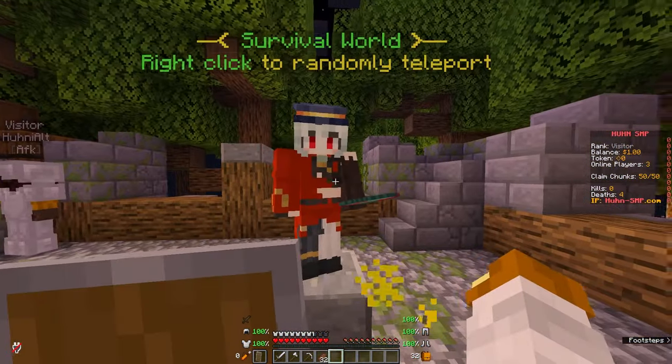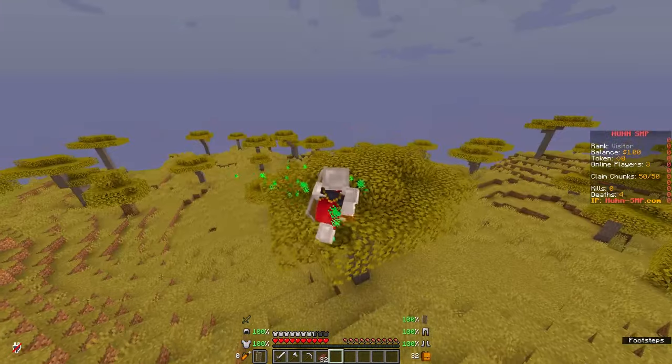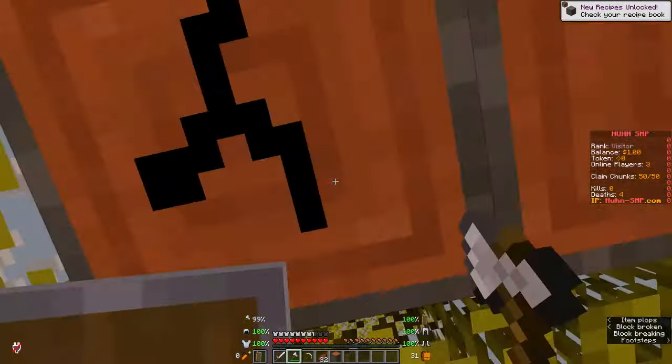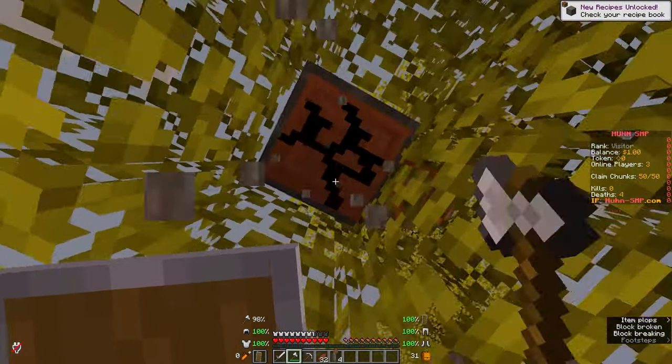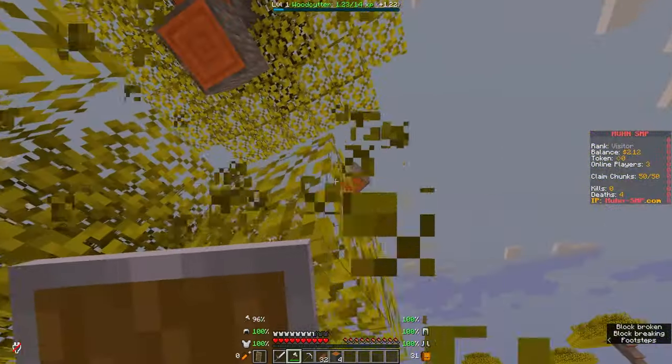Let's click on this NPC and wait to get teleported. Sometimes it might take a second, but this time it was actually really fast. Now over here in this world I can chop down my first tree. And at the top and bottom of the screen you can see it everywhere.